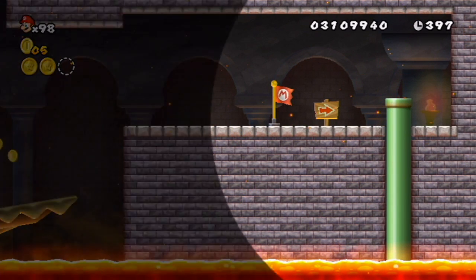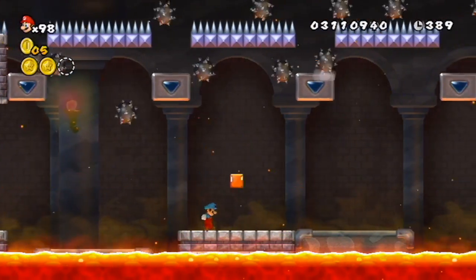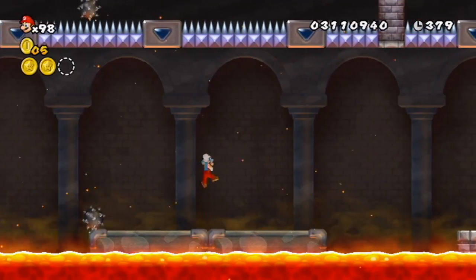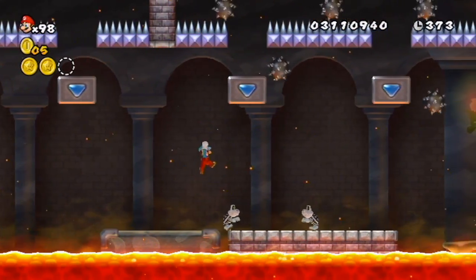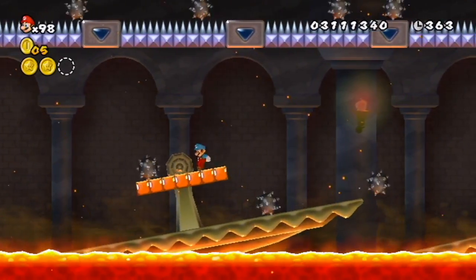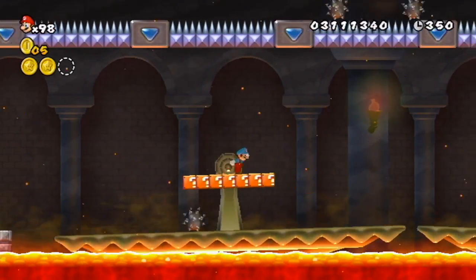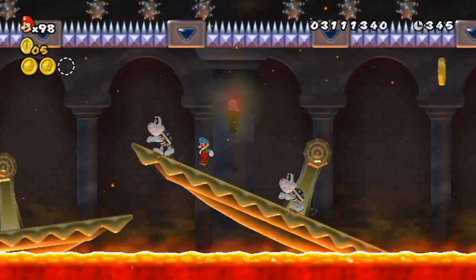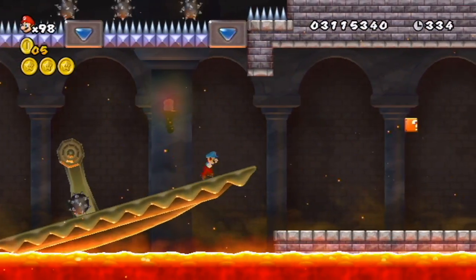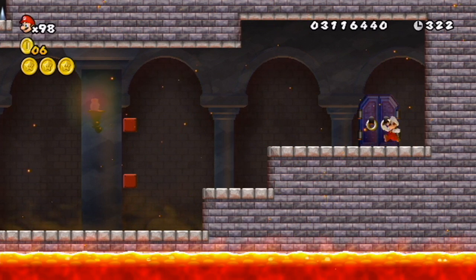Thankfully, I don't have to deal with Star Coin 2 anymore now that I went through the flag there. You can actually get that without freezing anything. I'm gonna take this fire flower for the boss — it's a lot more useful. Alright, let's go.